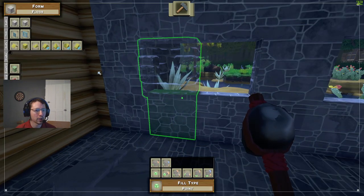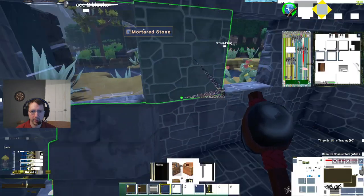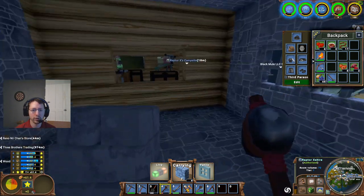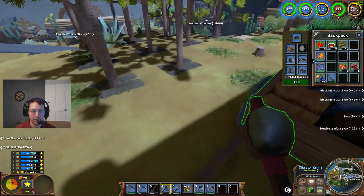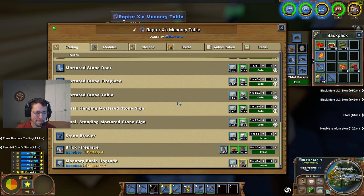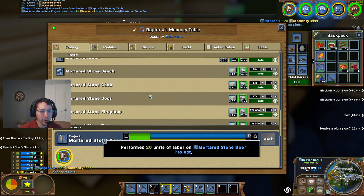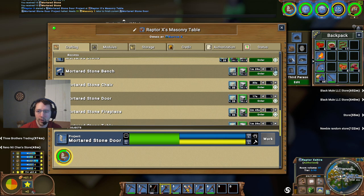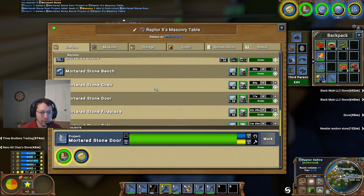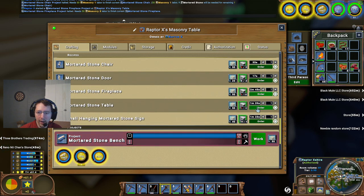So we now have a room tier of one. I'm going to go ahead and add some stone windows here, just to kind of make it look all nice and proper. There we go, fully enclosed. And we'll see about making a mortared stone door here as well. Let's go ahead and make one of those. And while we're at it, we're going to see about making some mortared stone benches and perhaps a mortared stone table. Let's make a mortared stone fireplace as well and a mortared stone table.